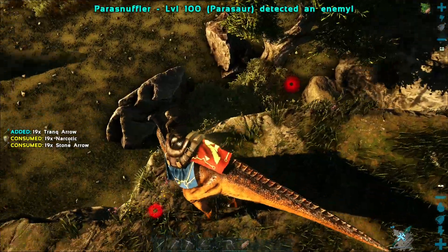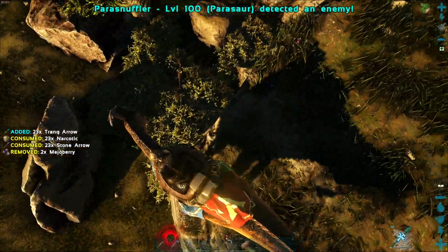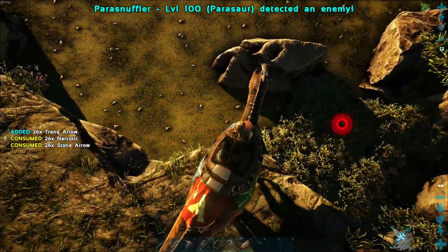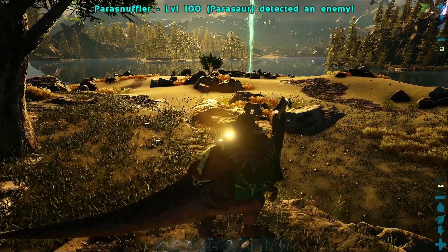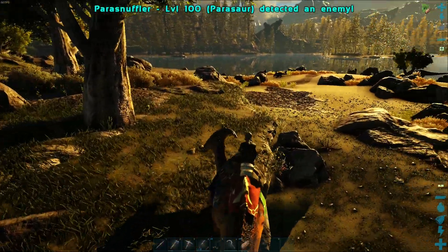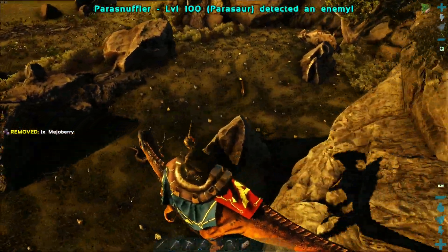All right, we have our first small enemies of the playthrough. Look at that — there's a couple of Raptors down there. They're pissed at me. Honestly it wouldn't be terrible to do the tame from one, but they just have terrible carry weight and stamina is kind of average I think too.